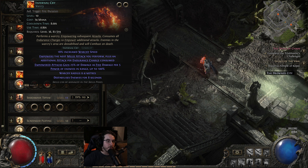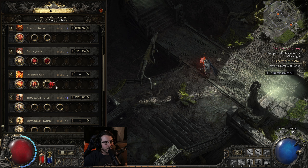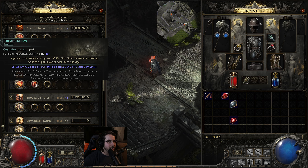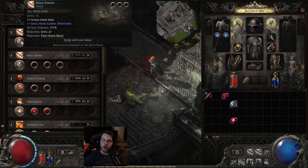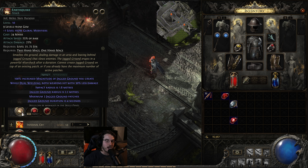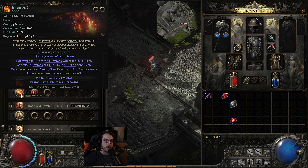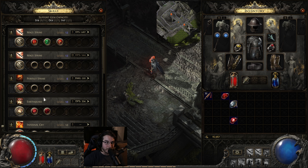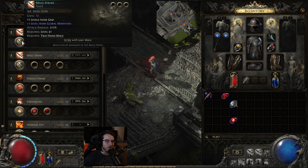You're also going to run infernal cry linked with premeditation. Corrupting cry is such a bad support gem, it's not even funny — I wouldn't bother putting it in. So premeditation and infernal cry: just pop infernal cry whenever it's off cooldown. You actually don't really care about using it with earthquake, especially if you're running brutality, because infernal cry gives you extra damage as fire. So if you have brutality and you're dealing no fire damage, you don't want to pair it with earthquake. Just use infernal cry for mace strike for a little bit of bonus damage.